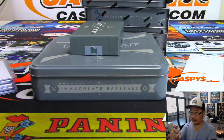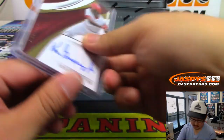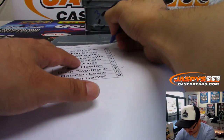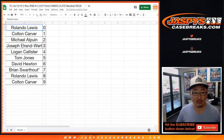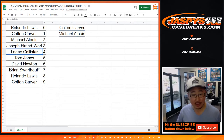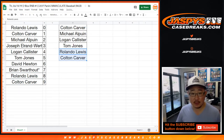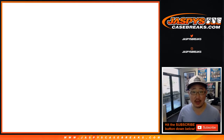That's Steel Curtain — zero and six. Hit list results: Colton hit, Michael hit, Joe hit. Logan did not, TJ did not, Rolando and Colton did not. Six spots did not hit, four spots hit.